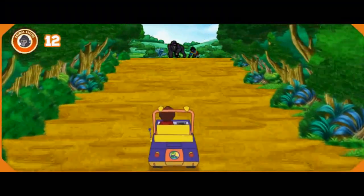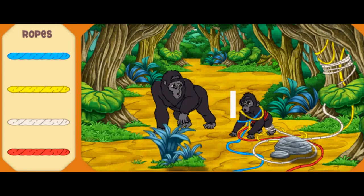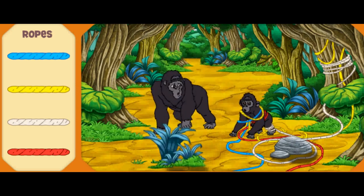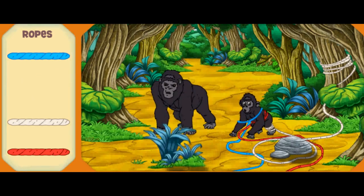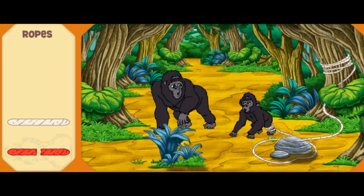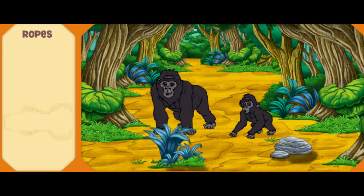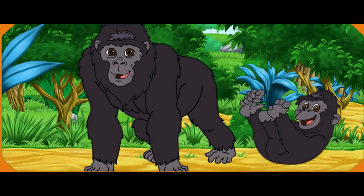Fantástico! I see Baby and Daddy Gorilla — let's go help them! Baby Gorilla is caught in the ropes, and Daddy Gorilla is worried — that must be why he's acting so fierce! We need to help the gorillas! Let's clear away the ropes to help Baby Gorilla. First, click the rope that's yellow — Amarillo! Excelente! Now click the rope that's blue — Azul! Perfecto! Now click the rope that's red — Rojo! Yeah! Which rope is tied to Baby Gorilla's foot? Click it! Good work! Fantástico! We saved Baby Gorilla — Daddy Gorilla is so glad!